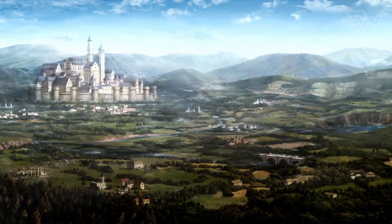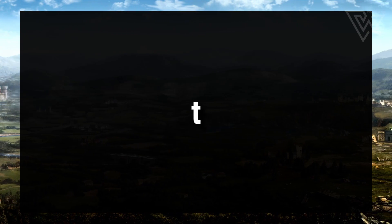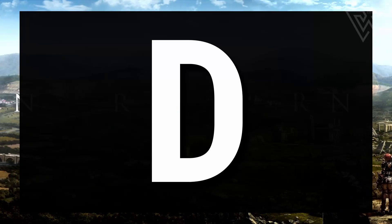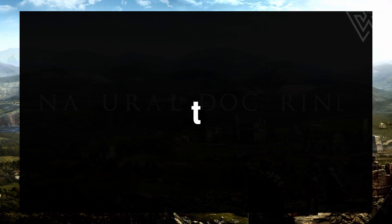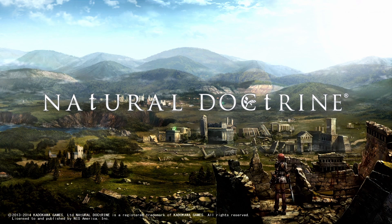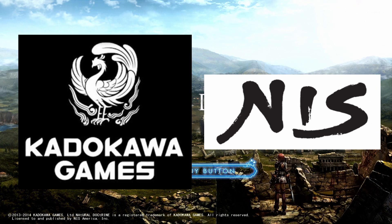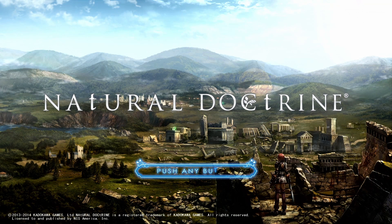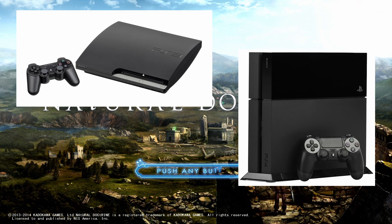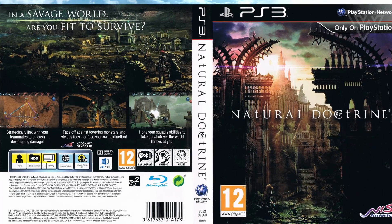Natural Doctrine — spelled with a capital N, lowercase a, capital U-R-A-L, then capital D-O-C, lowercase t, capital R-I-N-E — and no, I don't have any clue why the T's are lowercase. It is a tactical turn-based JRPG developed by Kadokawa Games Ltd and published by NIS America. It released on PlayStation 3, PlayStation 4, and PlayStation Vita in 2014.